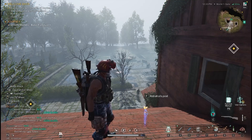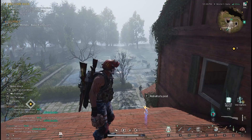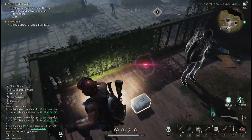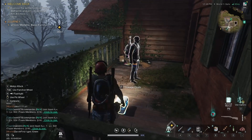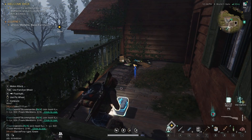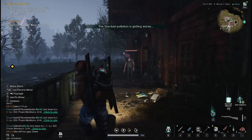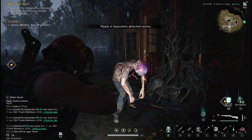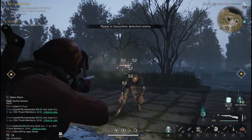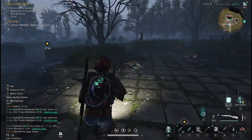Hello everybody, welcome back to Once Human. Our plan for today is to head to Citrus County and activate our fourth and final rift anchor so we can progress through the main story. We found a secret chest — lucky accident! The oxidants we picked up can be used to make an activator, which is a kind of steam pack.